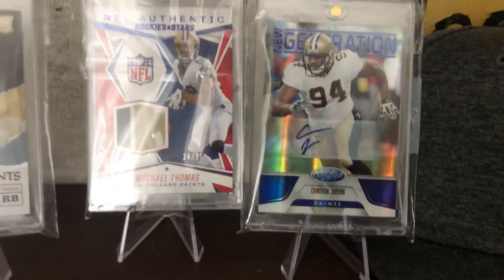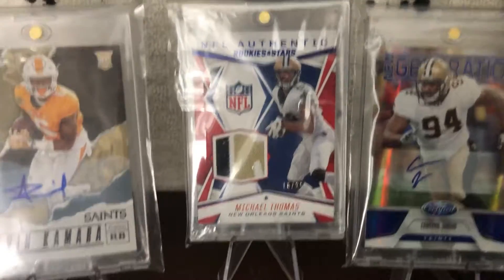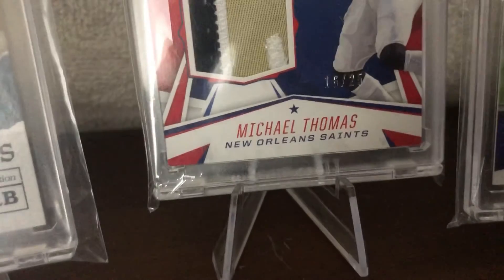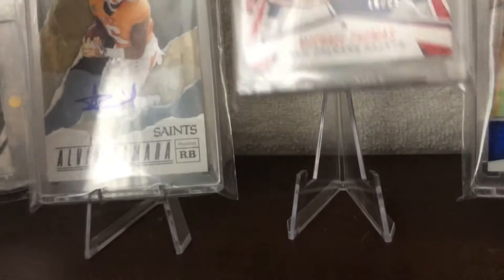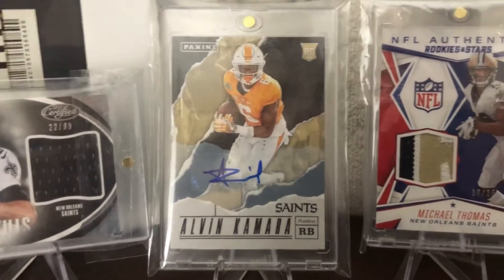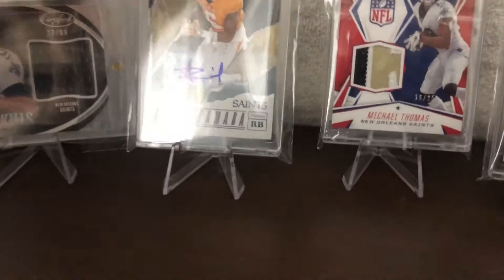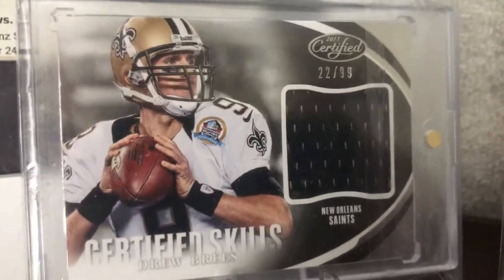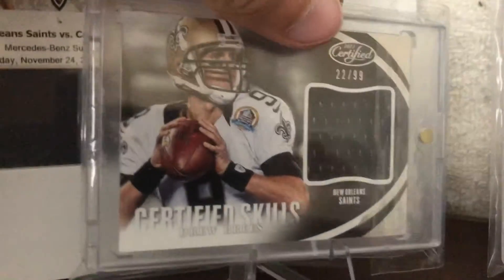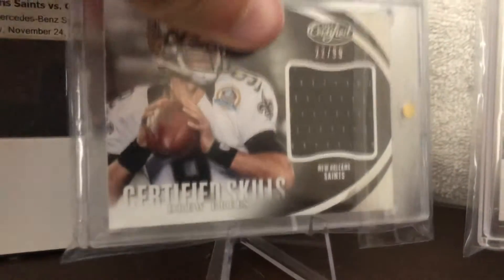And we have my best Saints cards displayed here. We have a Cam Jordan Ricky autograph from Certified, numbered 100 out of 100. Cam Jordan had a fantastic year - had about 4 sacks yesterday against the Panthers. We got a Michael Thomas NFL Authentic Ruggies and Stars 3-color patch, numbered out of 25 - player worn but still a sweet card. And here we have an Alvin Kamara rookie auto from Panini, the Father's Day version - that is probably my favorite card in my collection.